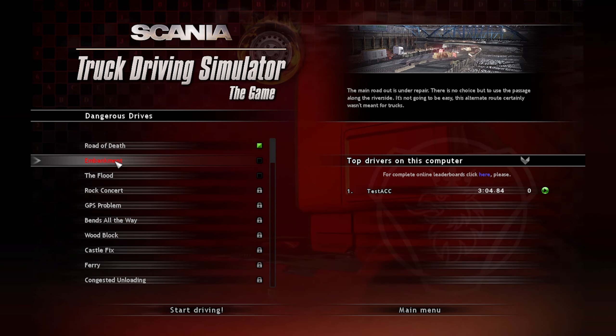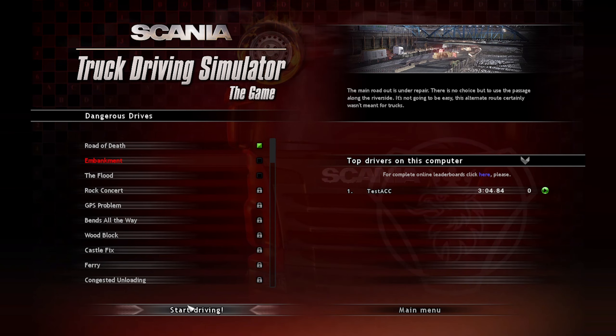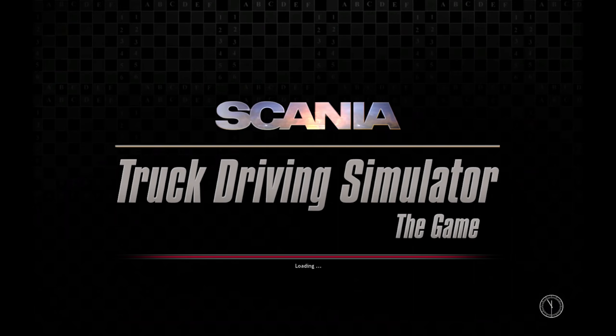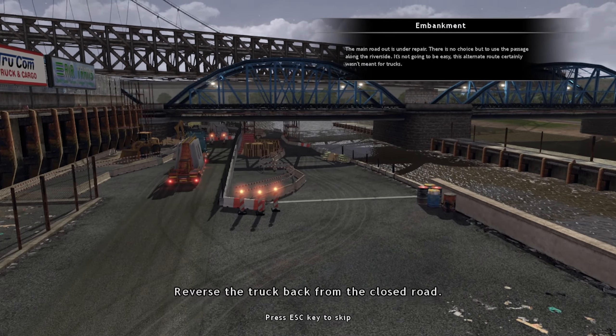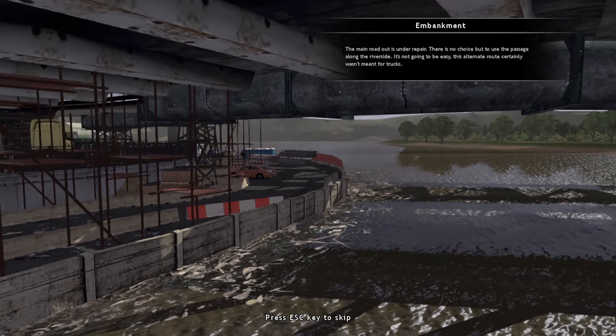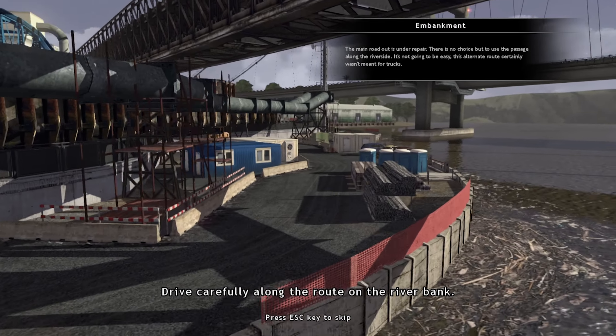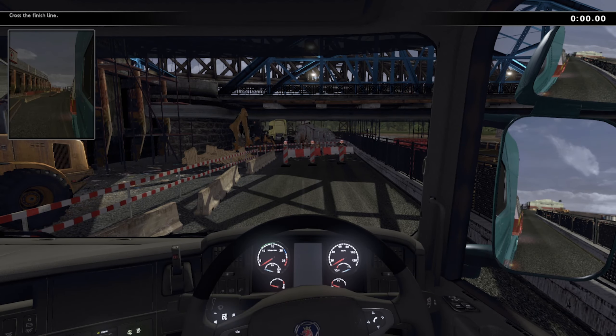Okay, Embankment. The main road out is under repair, there is no choice but to use the passage along the riverside. It's not going to be easy - this alternative route certainly wasn't meant for trucks. I actually found this one not too bad, quite simple. The objective is to reverse the truck back from the closed road and then drive carefully along the route on the riverbank.